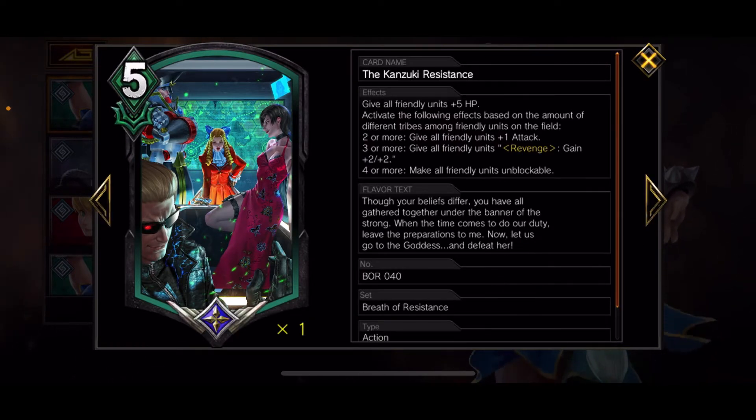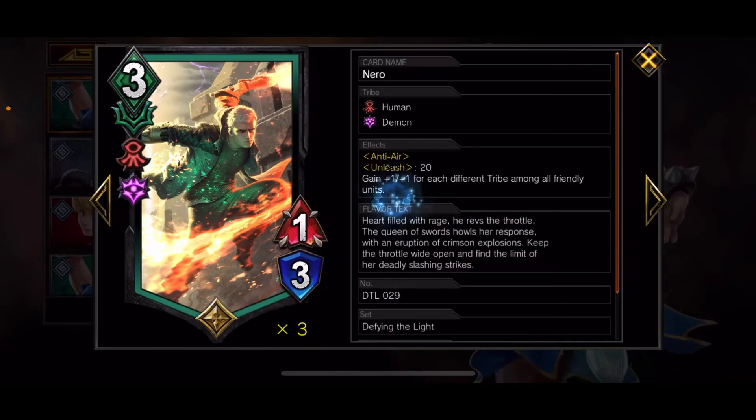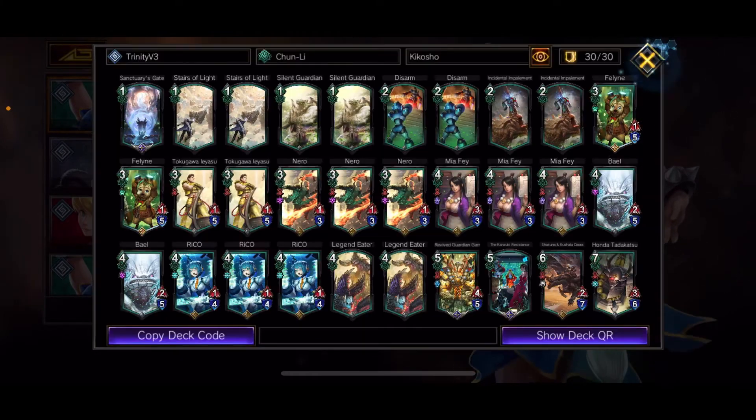Here's the Trinity card. Based on how many friendly tribes are on the field, automatically it gives all friendly units five HP. With two or more tribes they also get one attack. With three or more tribes: five HP, one attack, and Revenge plus two plus two. And with four or more tribes on the field, all your units become unblockable. It's very easy to proc in this deck — if you have Rico, Nero, Mia, Gar, Shakuna, Honda on the field, it just adds up and you're most likely going to be unblockable a lot.